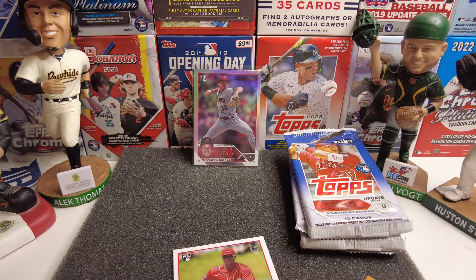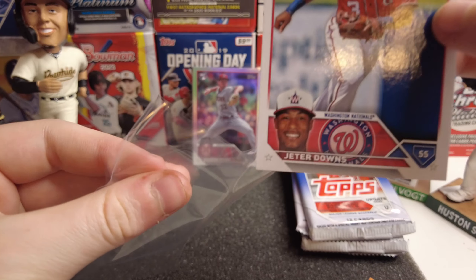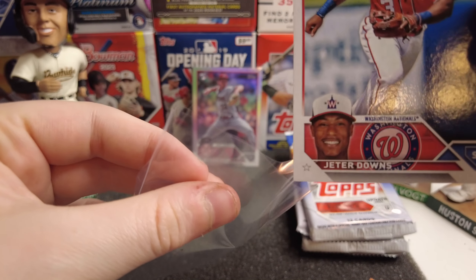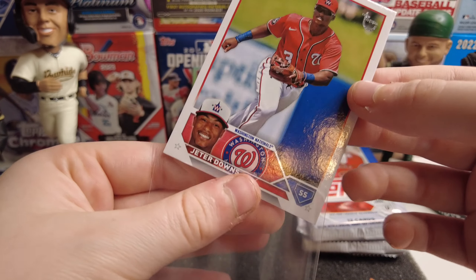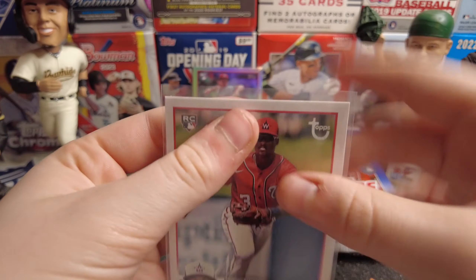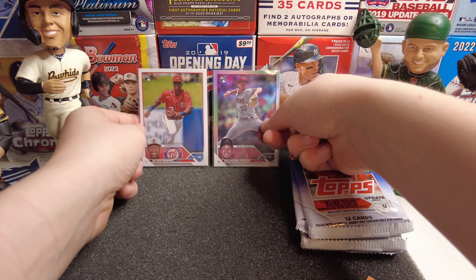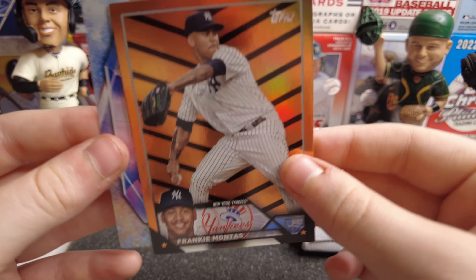We have a Vintage Stock of Jeter Downs — I didn't see that coming. That's nice, pretty rare short print, numbered to 99. This blaster is actually really good even though it's kind of damaged. I was expecting something numbered but maybe a gold or something — but that's nice, Vintage Stock of Jeter Downs.